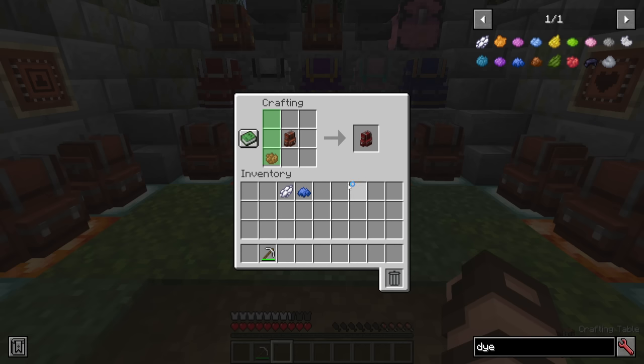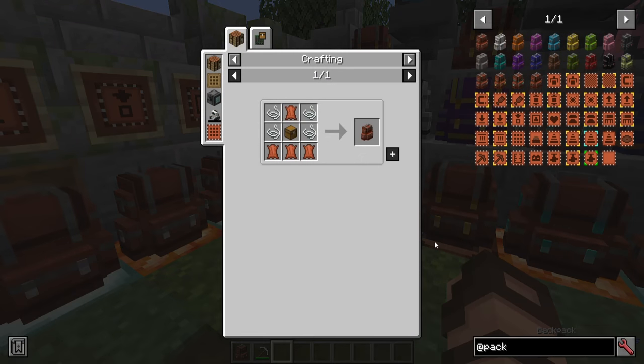On the left, the dye will change the entirety of the main part of the backpack. On the right, it will change the outline color or the accent trim. Adding something in the middle will change both. You can also add multiples together, and they are affected similar to how leather armor is currently colored in vanilla Minecraft.